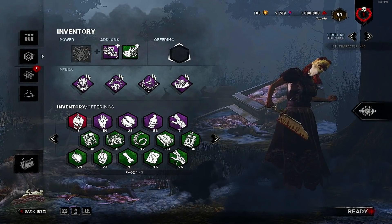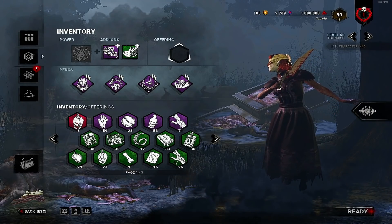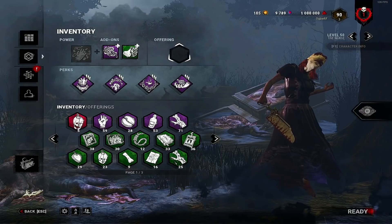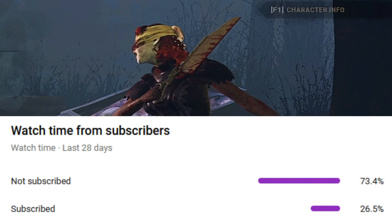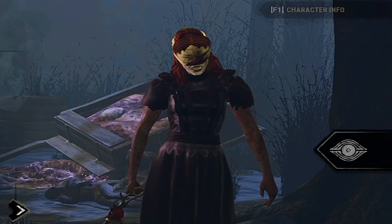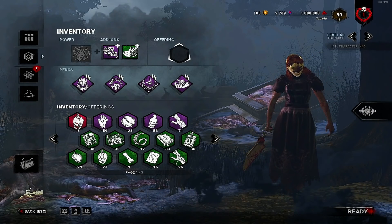Today we're going to be trying to make Deadman Switch work, so it does actually block a gen for 45 seconds if somebody working on that gen has got off it after the obsession has been hooked. That's why it works so well with Oppression and Thrilling Tremors. If you haven't already subscribed, please do consider it — only about 25% of people who watch my videos are actually subscribed, so it'd really mean a lot. Without any more delay, let's get into it.